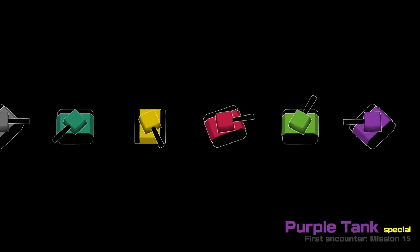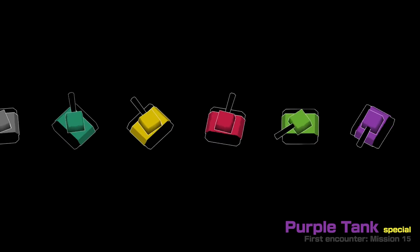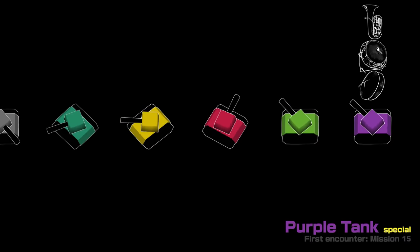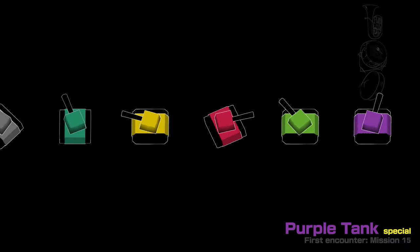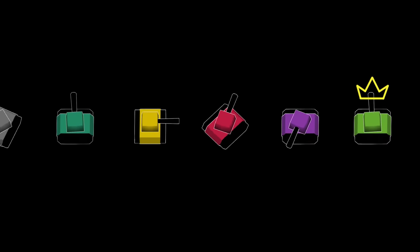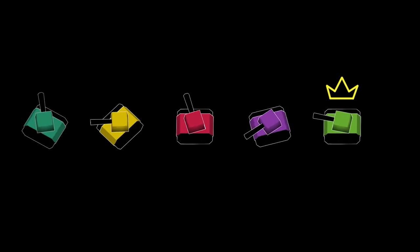Purple tanks are like red tanks, but they move faster and lay mines occasionally. On their own, they get cymbals, bass drum, and tuba, removing the bass drum if they're the last tank left. But if they share a stage with a green tank, the green tank's music wins out. The only thing that overpowers a green tank is what I'm calling super special tanks — the ones you only meet far into the game.